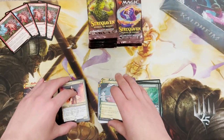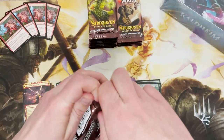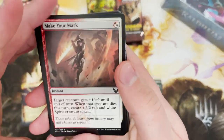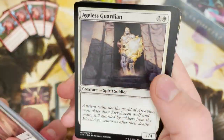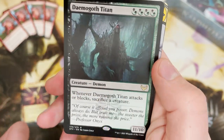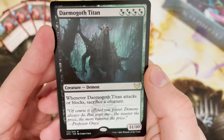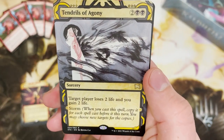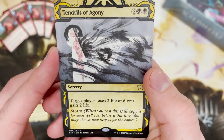We've got Harmonize — draw three cards, really cool art, really cool rare. I could be wrong — I tend to be wrong at least 65% of the time — but is Harmonize an uncommon or a rare? My mind is telling me it's an uncommon but I'm probably wrong. Another Demigoth Titan. Not sure on the value — either worth a few quid or a 20p rare. And Tendrils of Agony: target player loses two life and you gain two life, again with that returning storm mechanic.